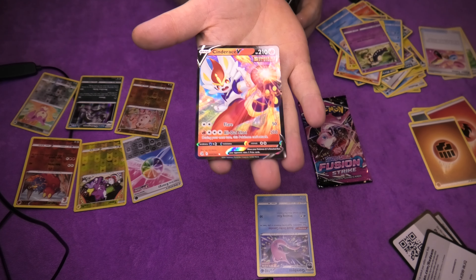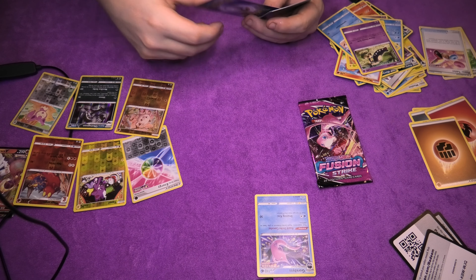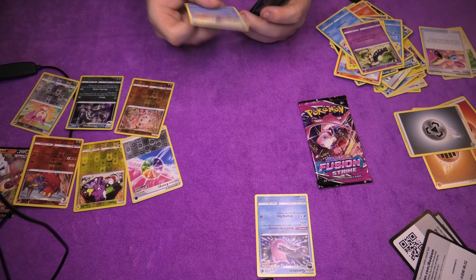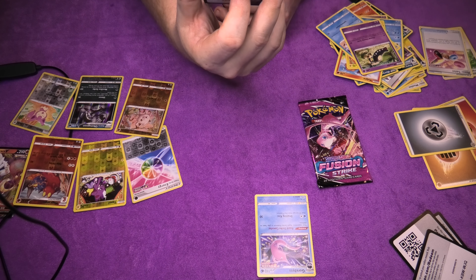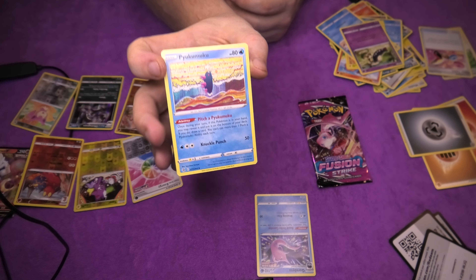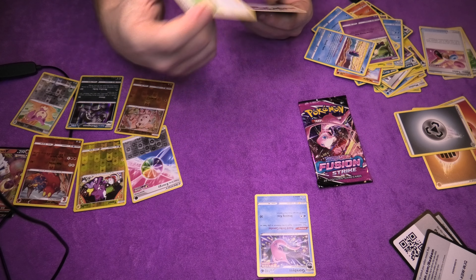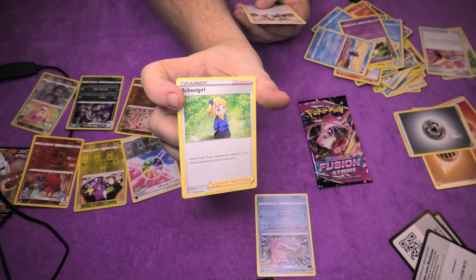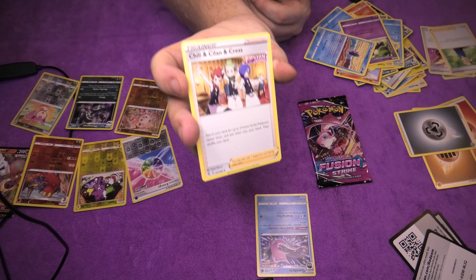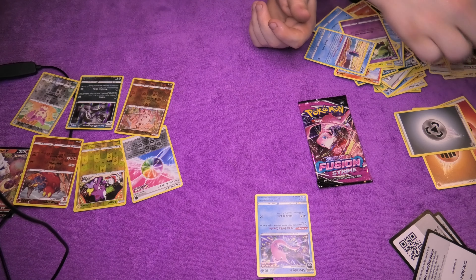Followed up by something very weird — Pyukumuku, this one is very lovely. Out with you. Then we have a School Girl trainer once more — we might get a whole class after this. And some trainer cards — Chill and Chris — interesting, I have never met them before. Out with you.